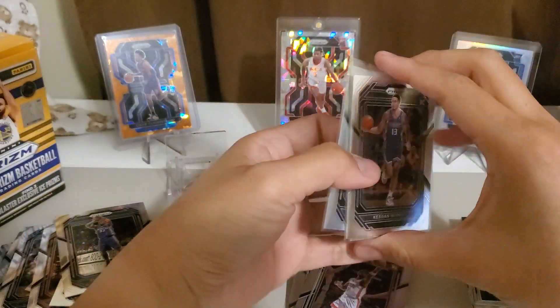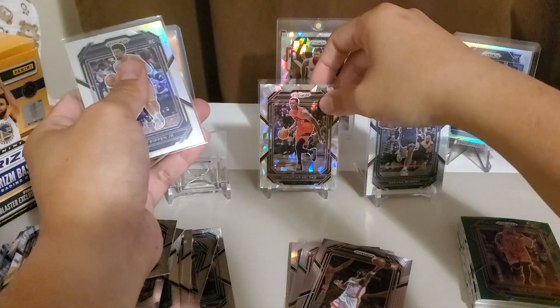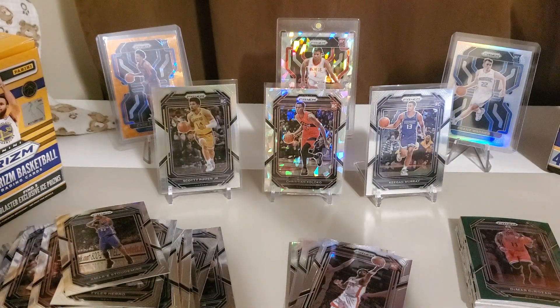So our rookies: Eason, Branham, Bagley, another Eason, Sochan, Branham. The most decent rookies were Coloco PC cracked ice, Keegan Murray, Pippen Jr., and our silver. Definitely recommending the mega box instead of the blaster box. That's it for my video — thank you guys for watching, see you guys next time, bye bye.